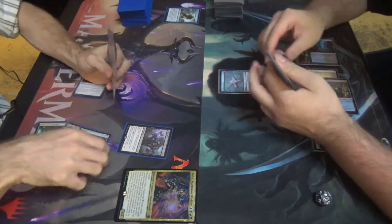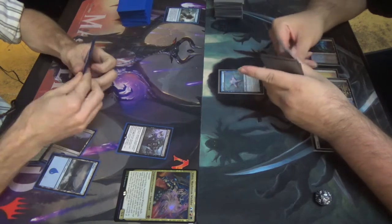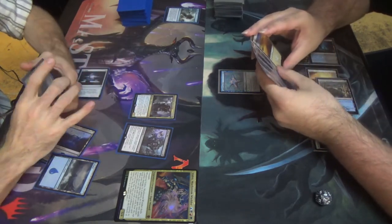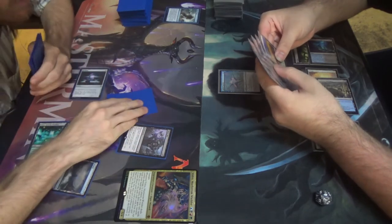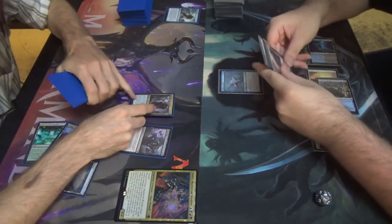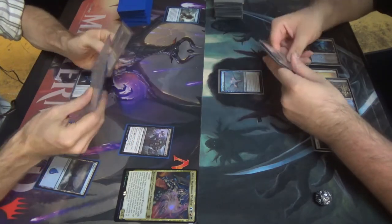This is actually going to be one too much mana, so we're going to leave one back. The flimsiest Consuming Aberration — inexistent. Wait, wait, wait. You still don't have anything in your graveyard. Number of cards in your opponent's graveyard. Reading the card explains the card.